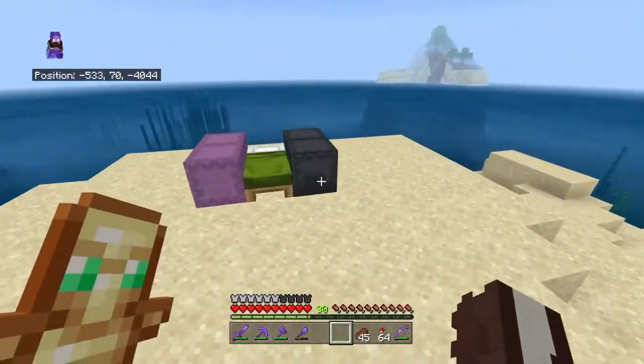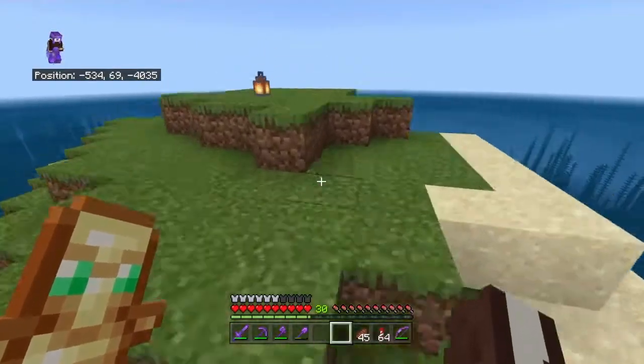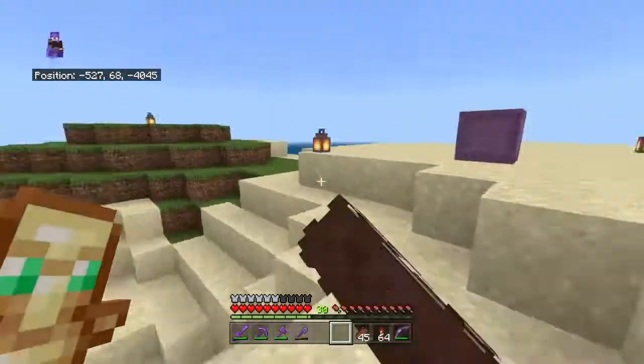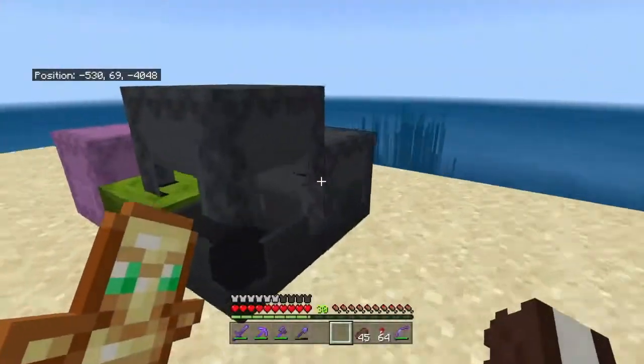Hey guys, FunAstorios here. If you guys remember the last episode, I said I was going to be setting up a treasure island, just like Escal's treasure island. This is actually going to be the island we're going to be setting up. I'm basically going to transform this island to look a lot better with terraforming, because I went and got a bunch of sand right here.